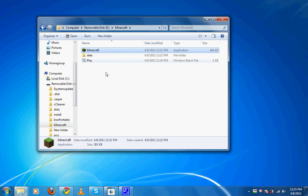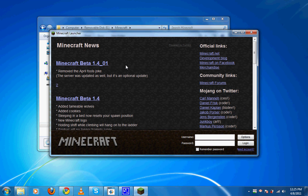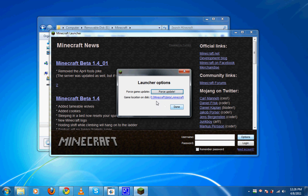So here we go. We're running play.bat — double click it. It pops up for a few seconds, goes away, then wait, and then it loads Minecraft. And in Options, under game location on disk, it says E:\Minecraft\data\.Minecraft. This basically says — instead of C, it says E, because E is the drive letter on my flash drive. So basically it says store everything to the flash drive instead.